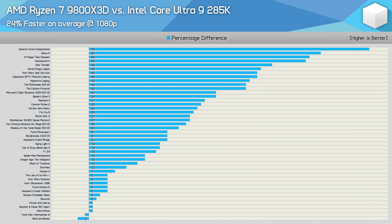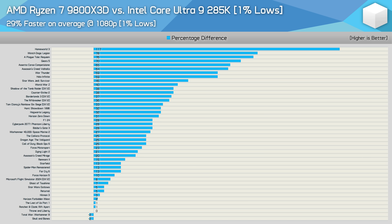Looking at the full head-to-head across all 45 games, there are really no examples where the Ryzen processor was slower — anything within a 5% margin is considered a tie. The 9800X3D was on average 24% faster, which is a bit lower than dedicated review data due to several GPU-limited titles like Forza Horizon 5. Troubling for the 285K is how many games had margins exceeding 40%. For 1% lows, the story is similar with the 9800X3D offering 29% greater performance on average.